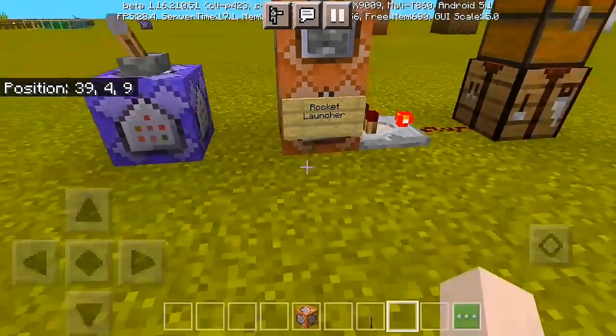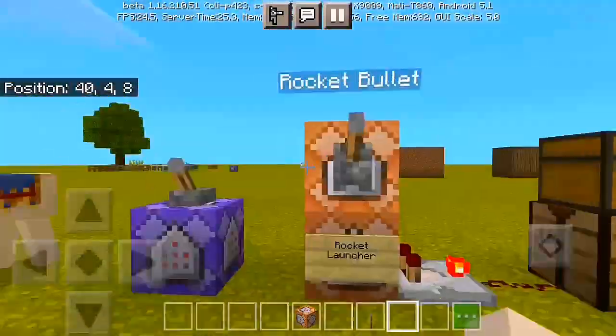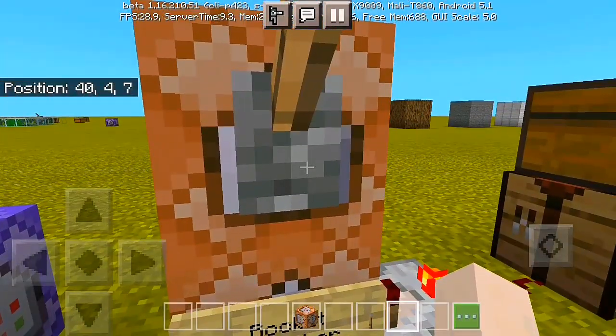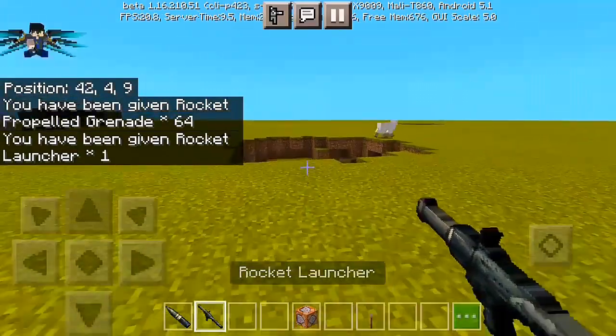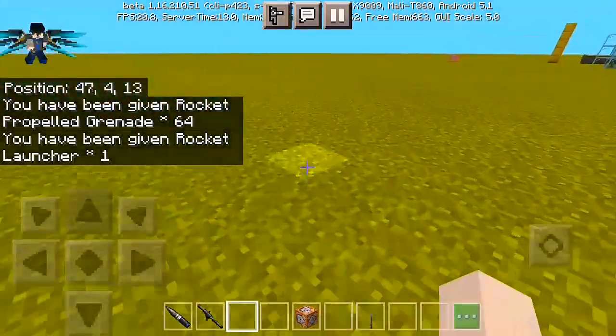All right, so we're gonna create a rocket launcher. All you have to do is get some command blocks — you all know how to get a command block. We have a few commands set up here. We're just gonna flick the lever, and on flicking the lever we're gonna receive our rocket-propelled grenade and also a rocket launcher here in Minecraft.